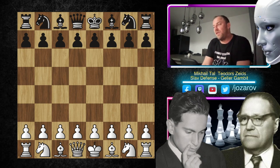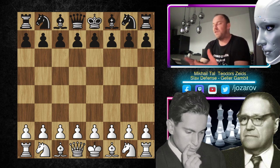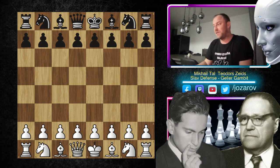Who better to show how the Geller Gambit should be played? Of course, it's the Magician from Riga — Mikhail Tal. He played an outstanding and brutal Geller Gambit against Theodor Zeitz back in 1952. This game is very instructive. It will show us great attacking opportunities, and at one particular moment Tal even missed a tactic that can be used as an opening trap. So let's check out the game — be prepared, this is some sick stuff in chess.